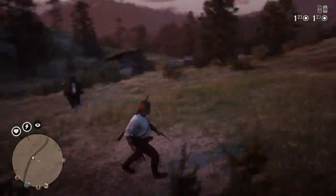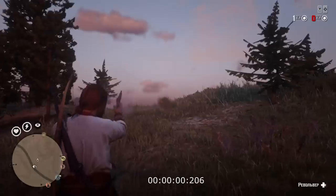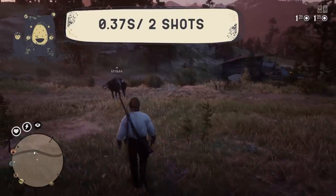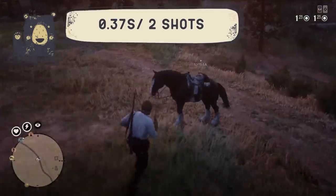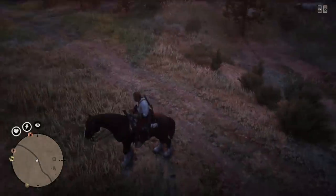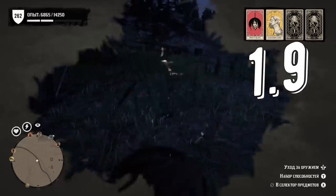Let's test the LeMat revolver in shotgun mode now. It has only 2 bullets and it takes 0.37 seconds to make 2 shots, which is kinda impressive too. And it's not even hip fire rate — it's the fire rate when you're aiming. Reload takes a while though: 1.9 seconds.